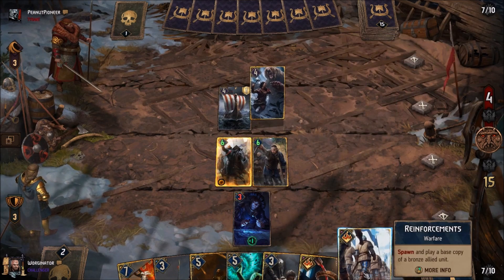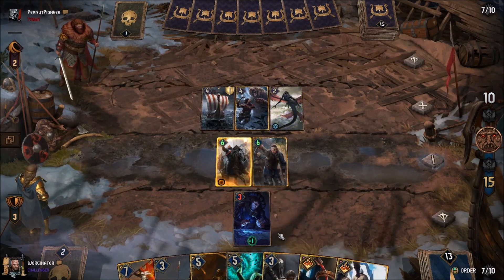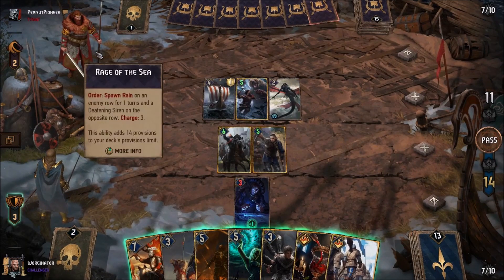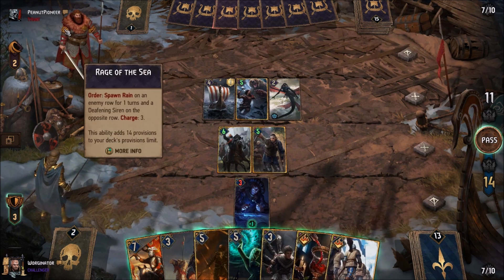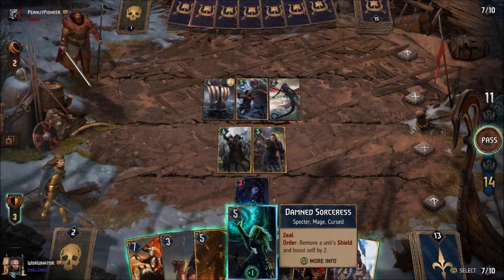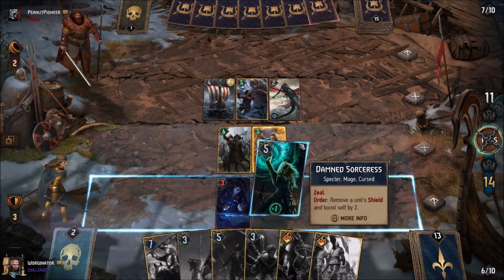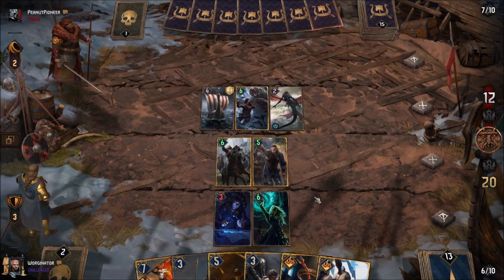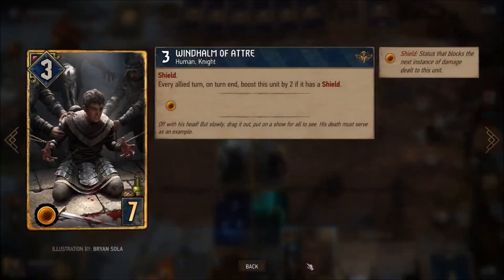Dogger two by... okay. I'm hoping they don't have a Sigdrafer's Rite or anything to res that. We'll keep a Boiling Oil hidden for later rounds. I'm interested in their new leader — Rage of the Sea. It gives them a Siren and deals rain damage for one turn, so two of my units are damaged by one. It's interesting, but it doesn't seem too amazing. I guess it's nice because it gets past defenders, but it's random, so it's not for me.